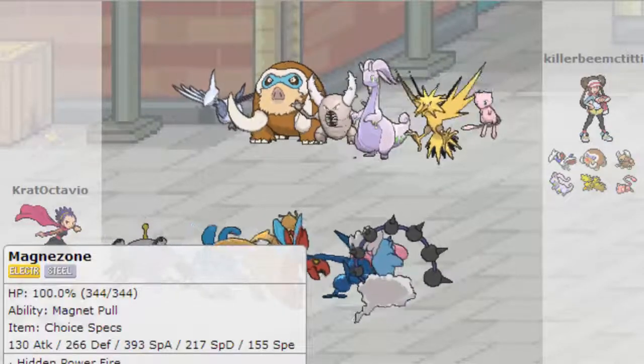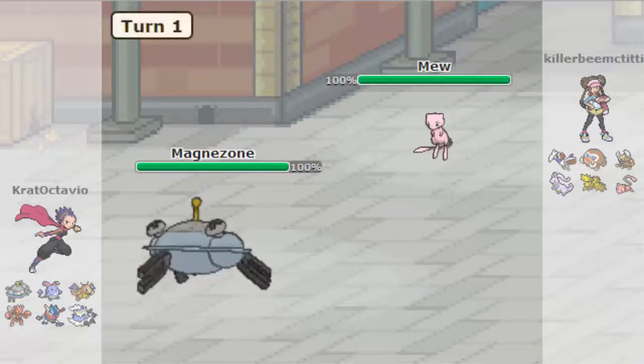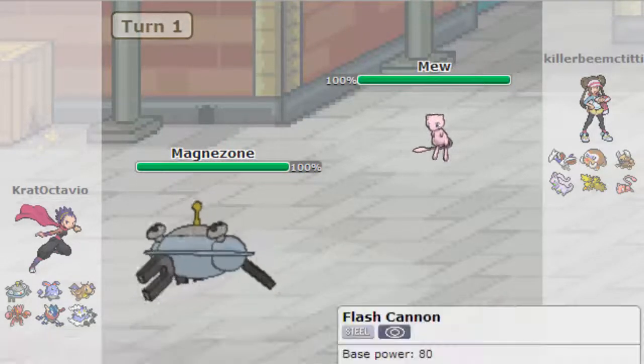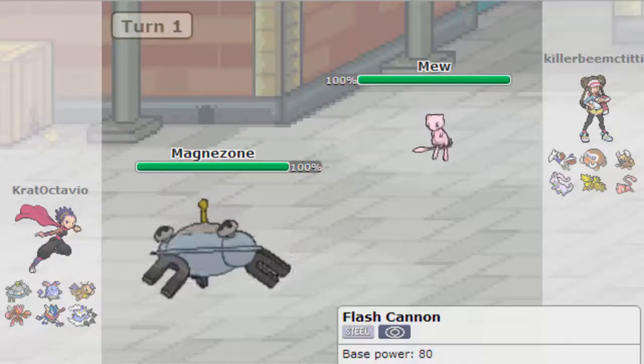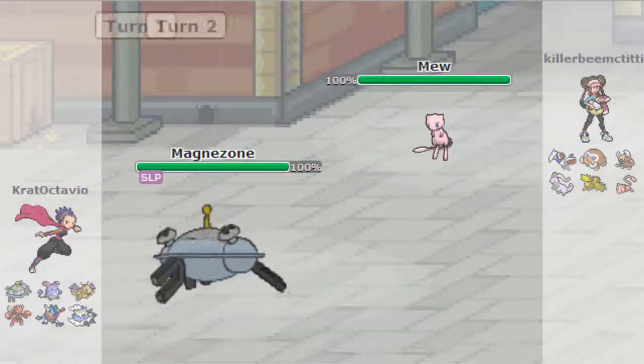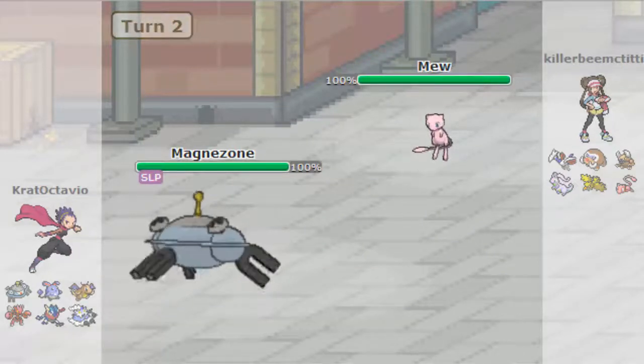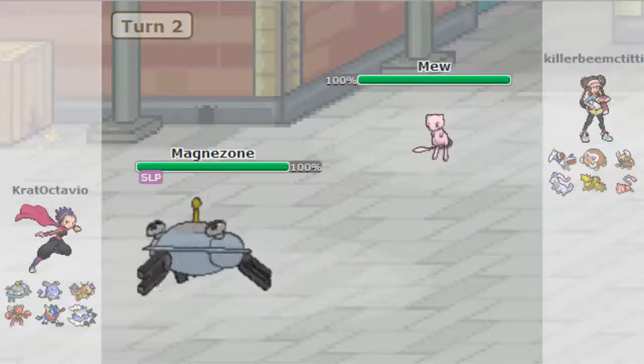We're going to lead off with our Magnezone. If he wants to lead off with Mew, which he does, I'm actually going to go for a Flash Cannon here. But he goes for Hypnosis? Okay. I'm not going to question it, but okay.